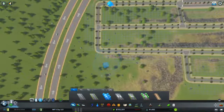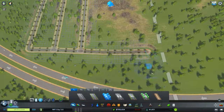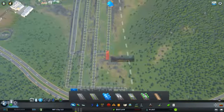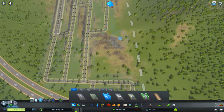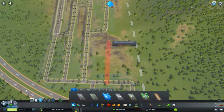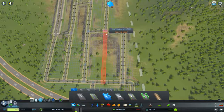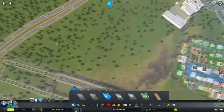So yeah, the roads nearby the highway will all be offices of course, just like this. I can't get a road in here up until that, so that seems rather good.